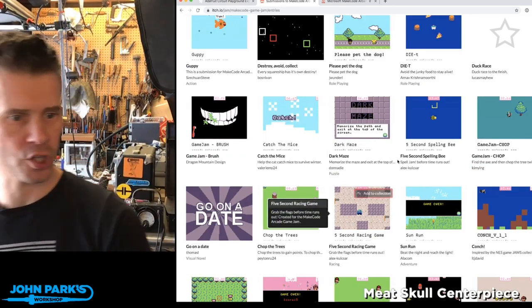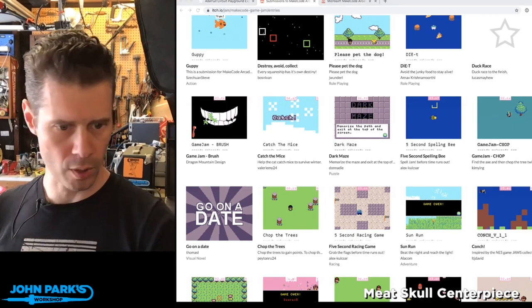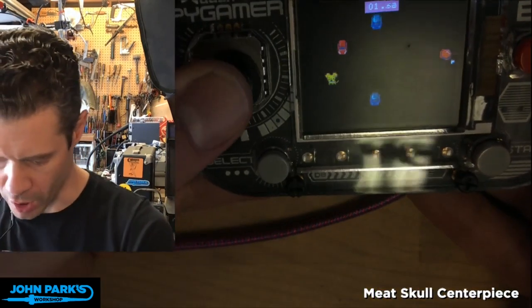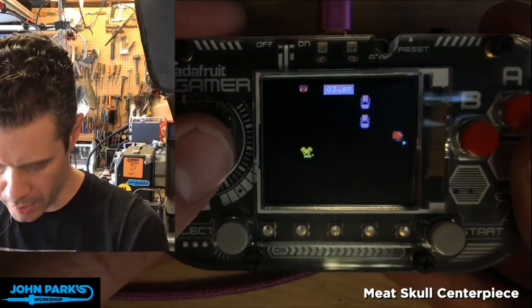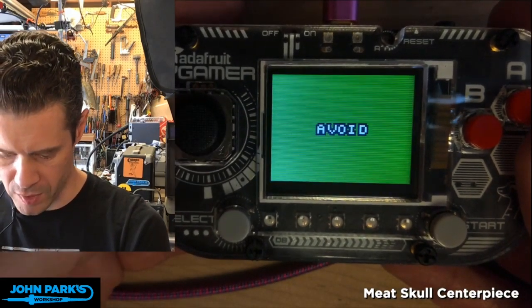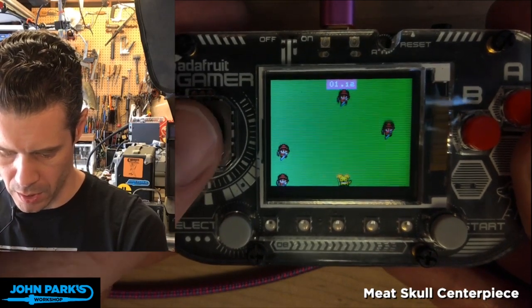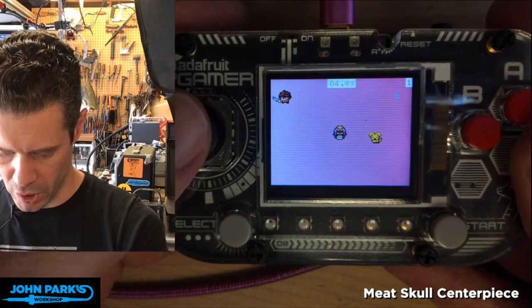I'll show you on my Pi Gamer. It just told me 'cross,' so I have to cross the road. I just failed that one. Let's try again. It gives you usually a one-word instruction. Then it says 'avoid,' and I'll avoid all these dudes coming at me. Good job, I made it!